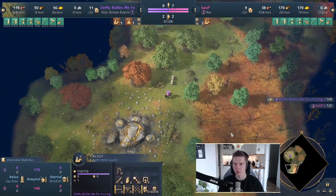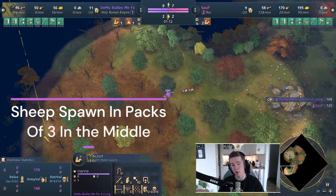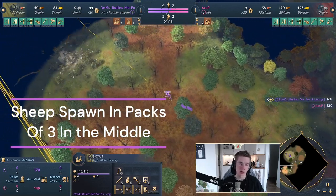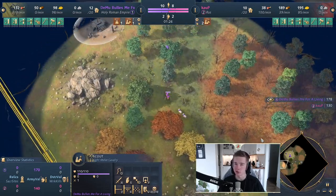You want to get those sheep to secure yourself an early food source. After we have secured the early food source, we want to head out, scout the mid, then scout our opponent to make sure that we have the information we need to adapt our strategies to what our opponent is doing.